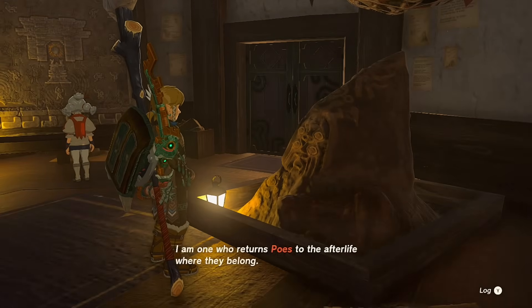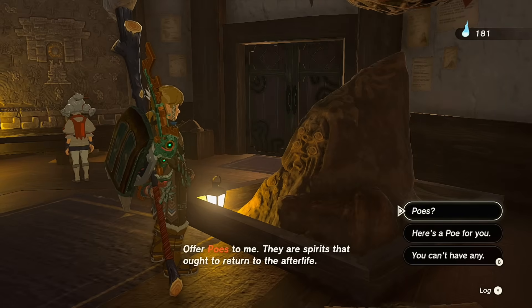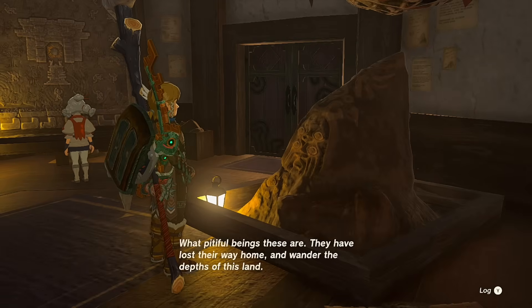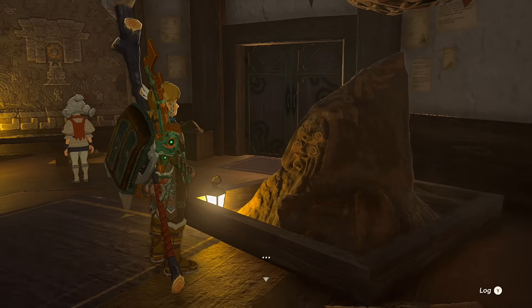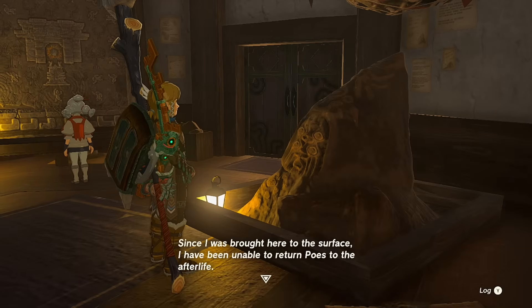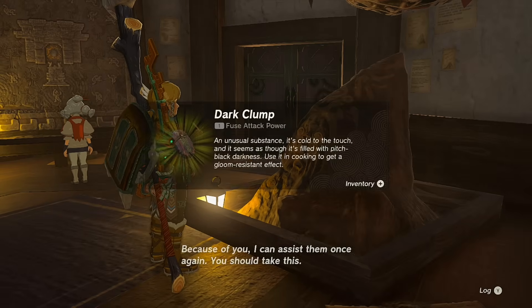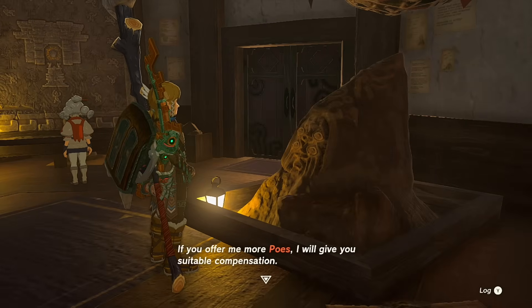The statue speaks: 'You who stand before me, I'm the one who returns poes to the afterlife where they belong. Offer poes to me - they are the spirits that ought to return to the afterlife.' After offering a poe, it responds: 'This is indeed a poe. What pitiful beings these are - they have lost their way home and wander the depths of this land. I have returned the lost spirit to the afterlife where it belongs.'